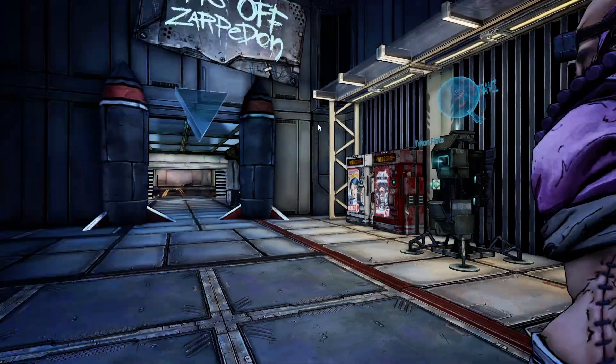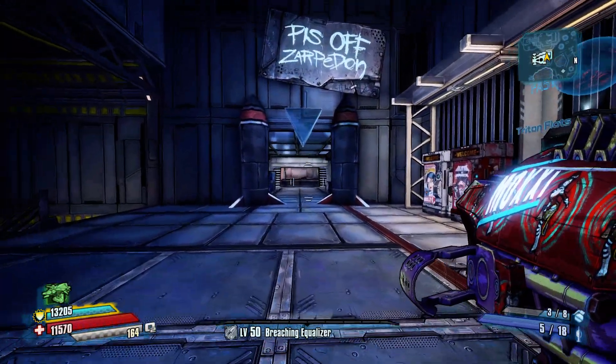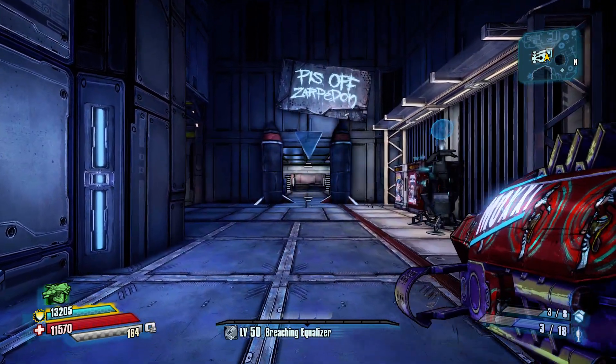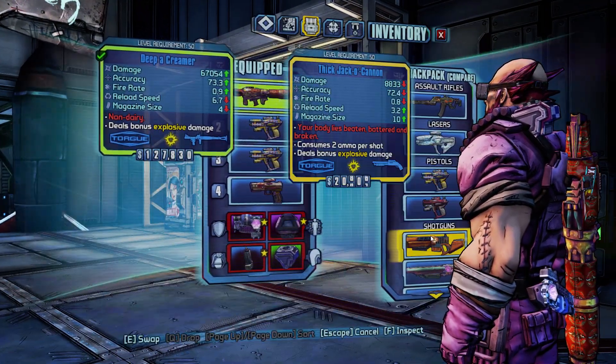The Creamer is also back, which is a rocket launcher from Borderlands 2. You can see it splits off into multiple rockets and it also provides healing. As you can see from the skin it's a Moxie weapon, so it does heal you. That's a nice one to have.